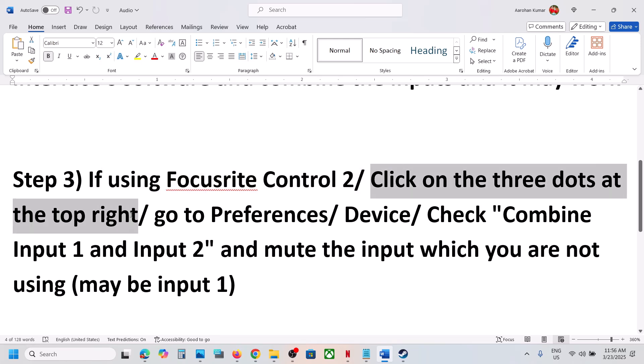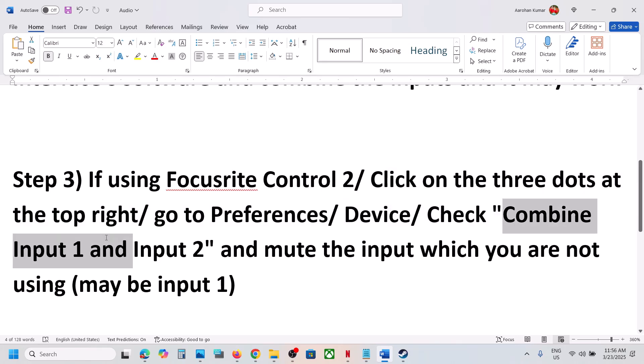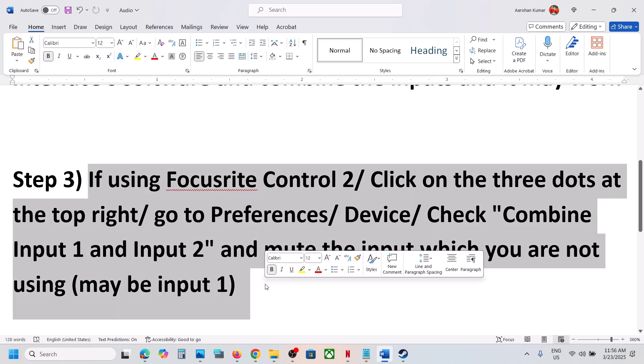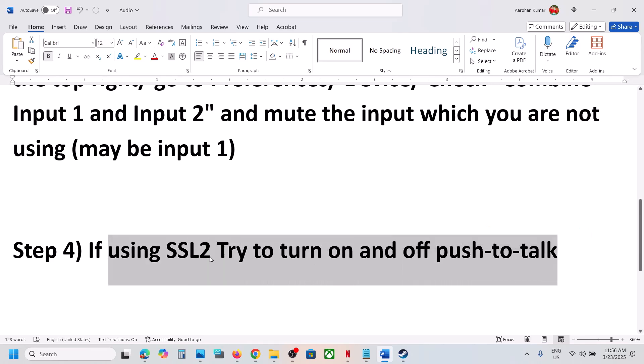Click on the three dots at the top right, go to Preferences, then go to Device. Check the option which says 'Combine Input 1 and Input 2,' then mute the input you are not using. If you are using an SSL 2, try turning the push-to-talk option on and then off and check.